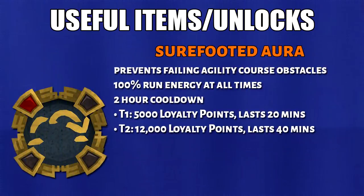Finally, we have the Sure-Footed Aura. This will cost you loyalty points. It makes it so that it completely prevents failure on an agility course. Tier 1 Aura lasts 20 minutes while Tier 2 lasts 40 minutes.